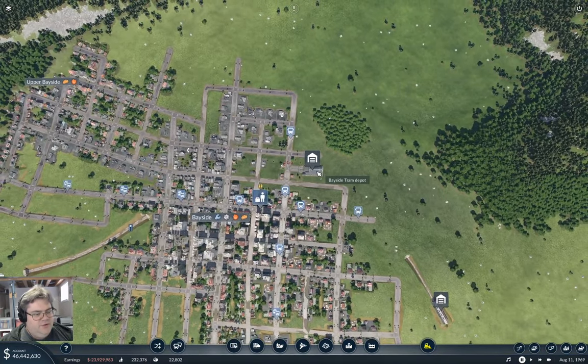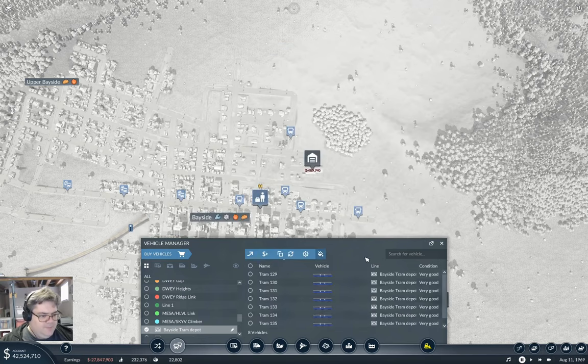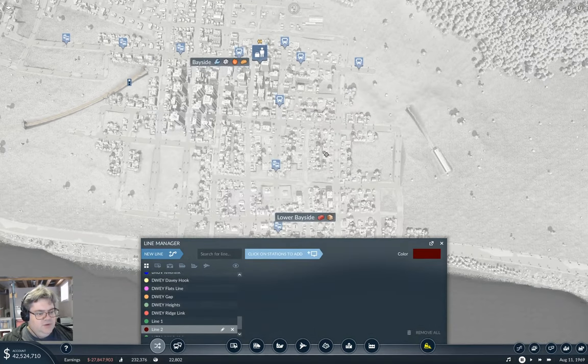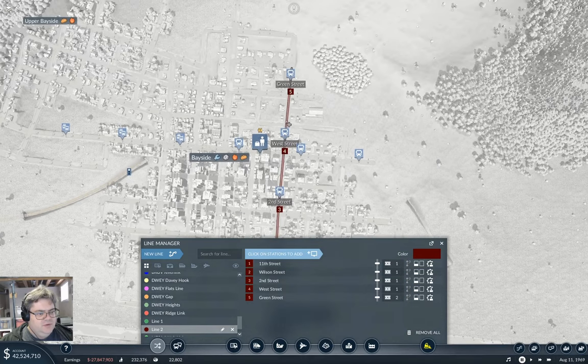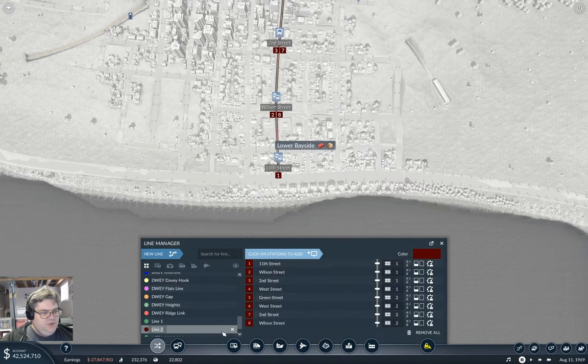You can tramify that. I'm going to use the Mirage here - it does 60, 27 capacity, and fast loading - so I'm going to grab eight of them and put four on each line. We'll put this line up here first. This is going to be Bayside Crosstown.